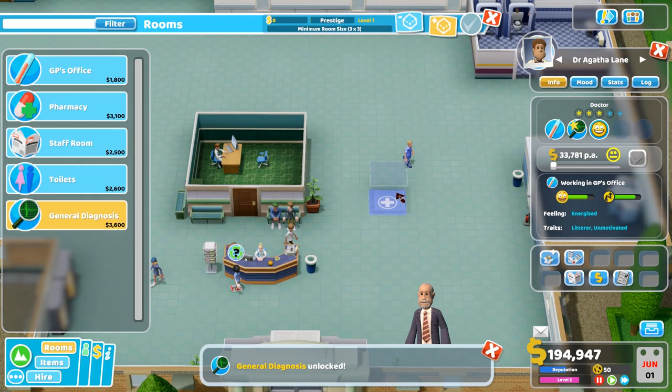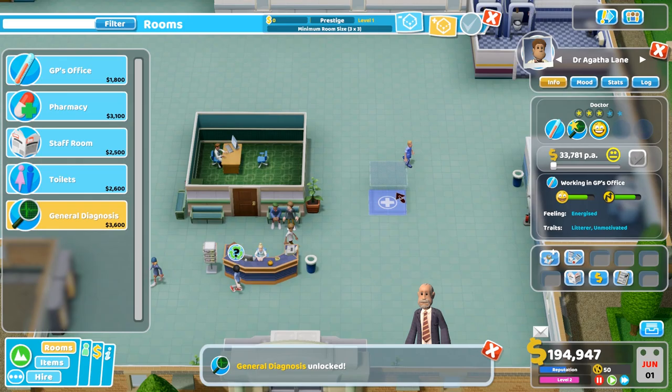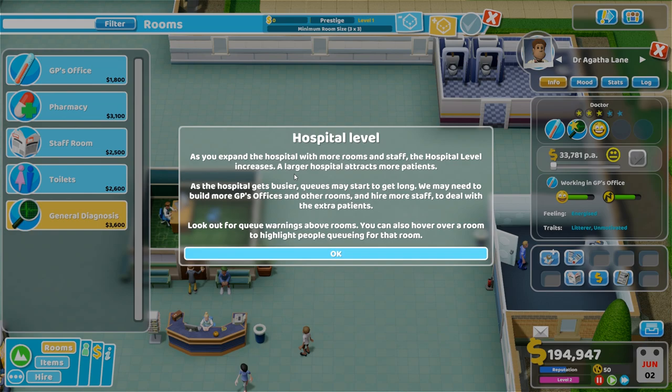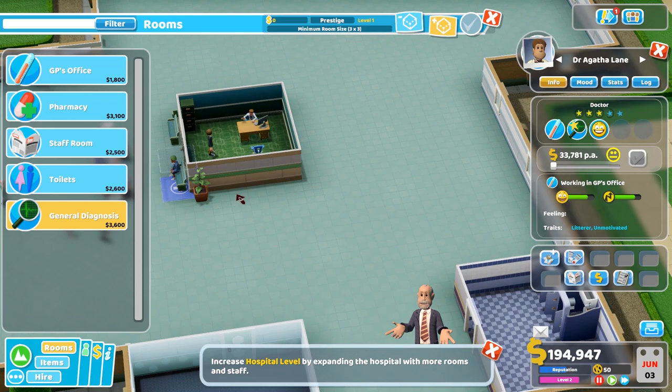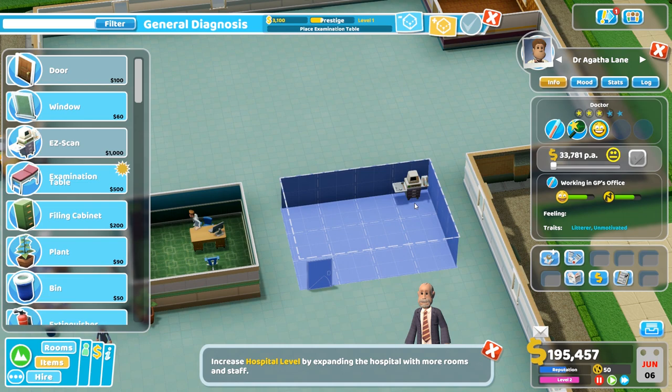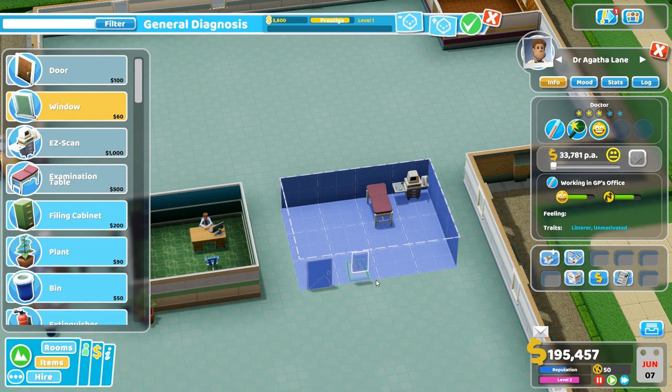We have a new building — for the more serious illnesses. The hospital level is improving, we're now level two. Reputation in the general community — about how good this hospital is — is slowly growing as well. We have 50 points to unlock items, which I didn't actually work out until I finished my game session. But honestly, once the game comes out I'm going to be playing it so much. The end of August could not come soon enough.